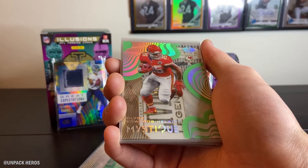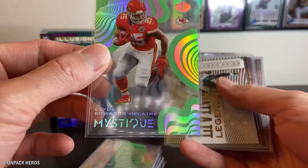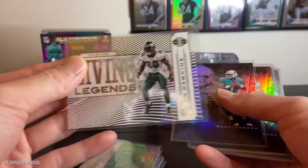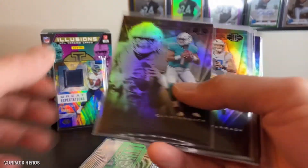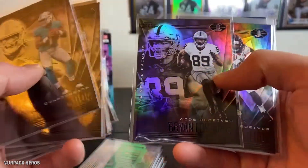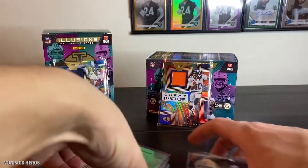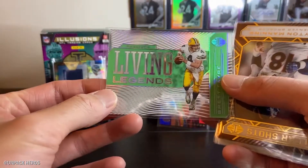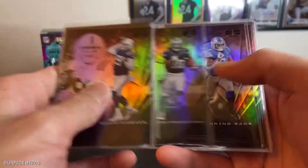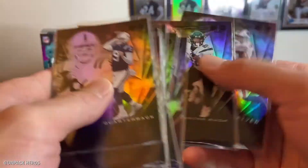Let's do a recap of all the hits and top rookies we got out of the two blasters. From blaster one: the Mystic of Clyde Edwards-Helaire - pretty nice. The Living Legend Brian Dawkins. Top rookies included Higgins, Tee Higgins, Pittman Jr., Brian Edwards, and Claypool. Not bad. On blaster number two: the Living Legend insert, and the Peyton Manning Clear Shot insert. Top rookies: Eason, Jordan Love, Clyde Swift, Denzel Mims, KJ Hamler, Jonathan Taylor, Chase Young, and Gabriel Davis.